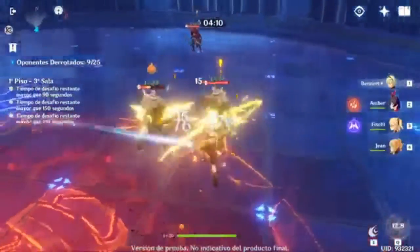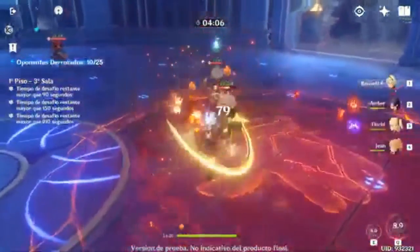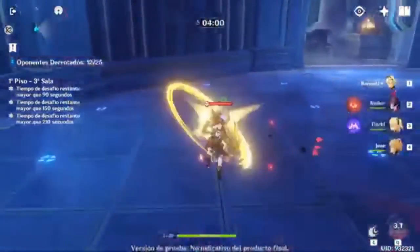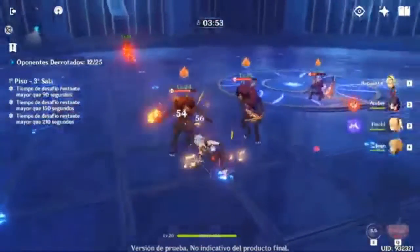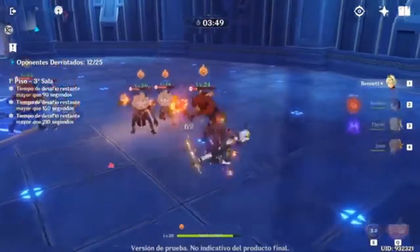Next there's Bennett. Bennett is a fighter who is also Pyro, so he deals fire damage. His skill has him do three strikes with a fire element — you just press once and he does his three-strike skill.